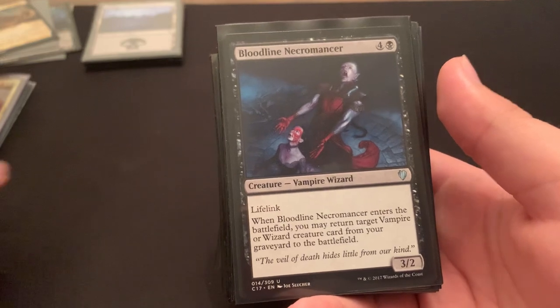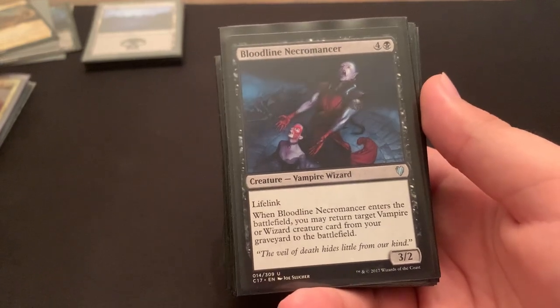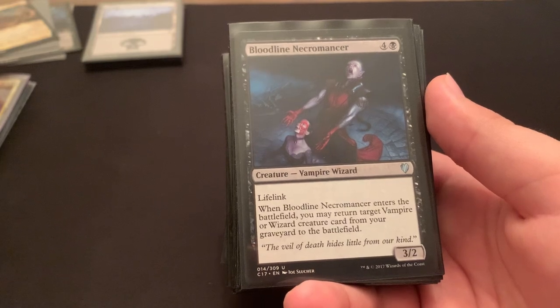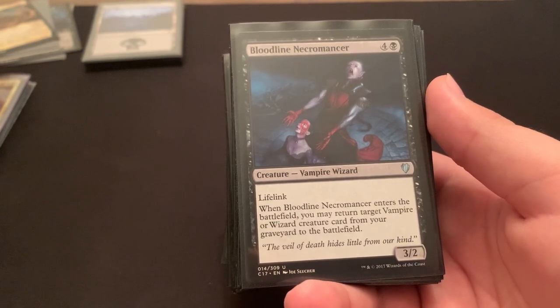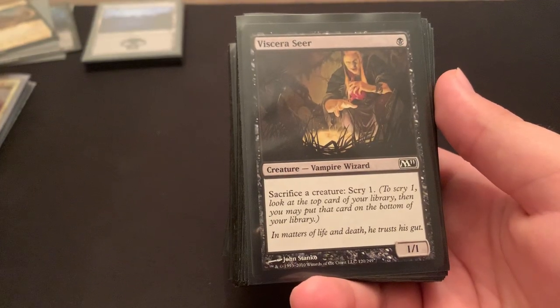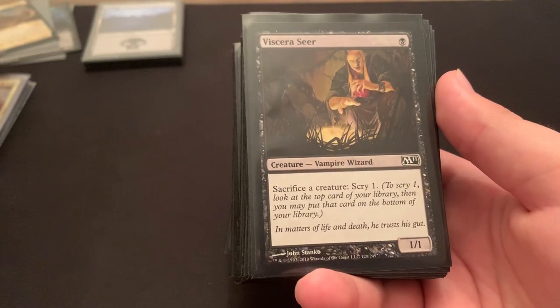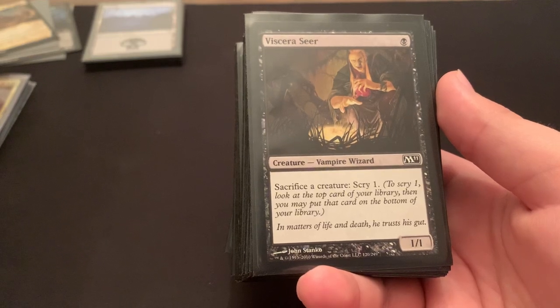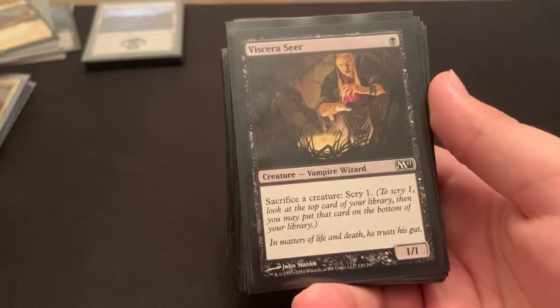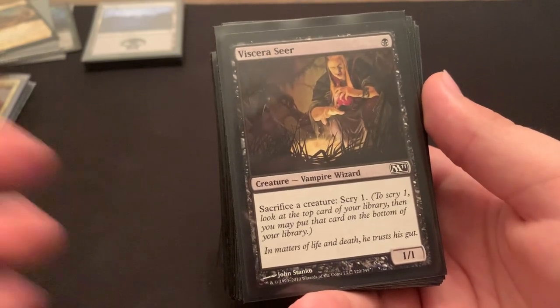Bloodline Necromancer — really good card. 5 mana for a 3-2 lifelink, that's alright, but it returns a vampire from the graveyard directly to the battlefield, so more often than not very useful. Viscera Seer — 1 mana 1-1, and you immediately get a 1-1 from Edgar, so you get sac fodder right away. It's a good sac outlet, and overall the scrying gives good card advantage. I like Viscera Seer.